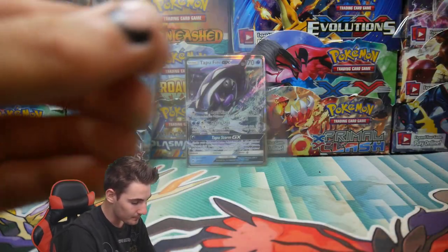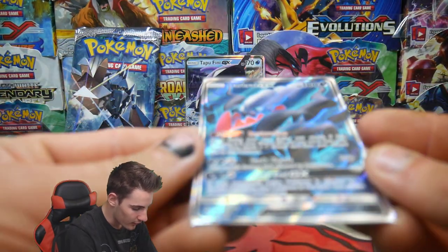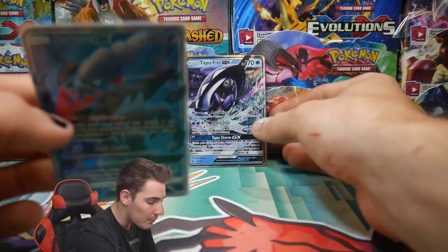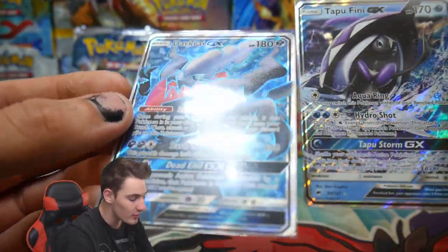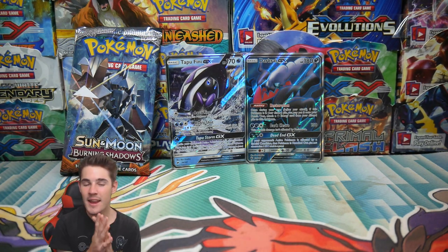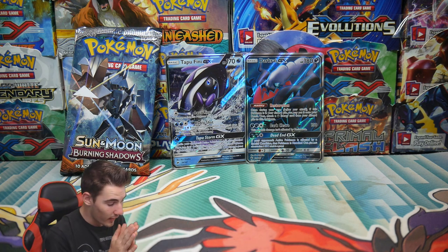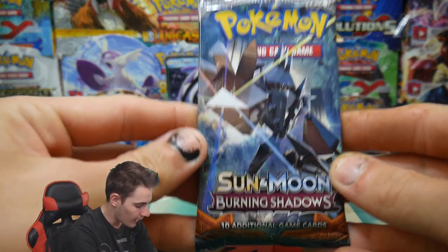Darkrai GX Full Art — what are we even searching for, the Darkrai or the Charizard? Two packs in a row: Tapu Fini GX and a Darkrai GX Full Art. That is absolutely insane — I absolutely love Darkrai. I got the hyper rare version of him not too long ago and Brody was here and he absolutely lost it. He wants to trade for it, and now we have the GX Full Art version. Last pack — that is absolutely insane, let's see if we can go three for four.